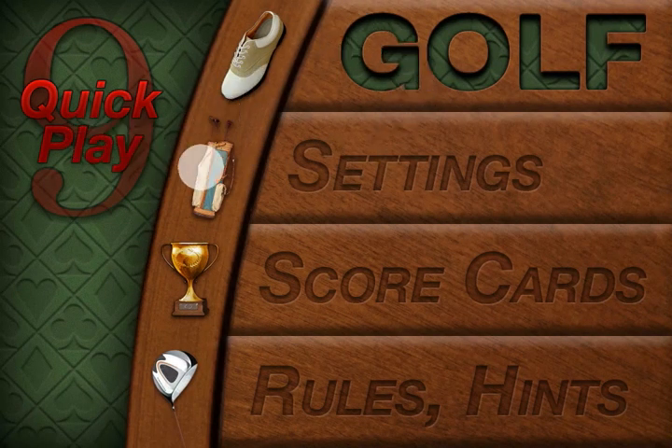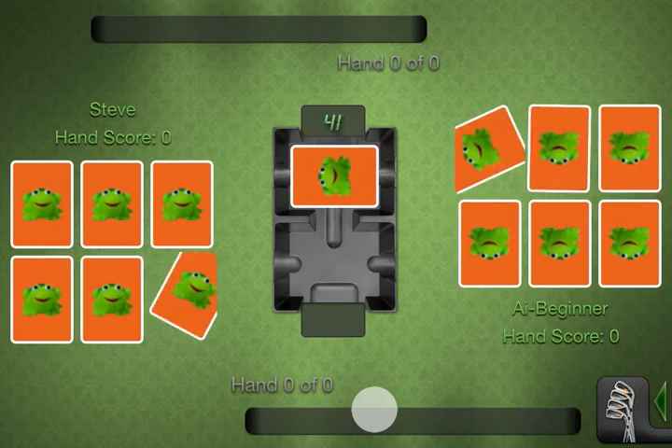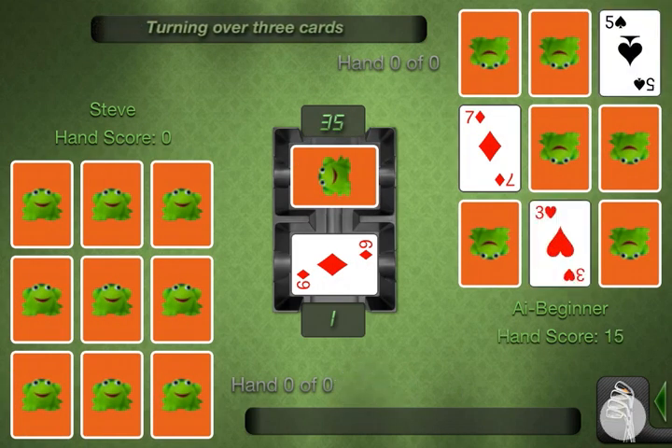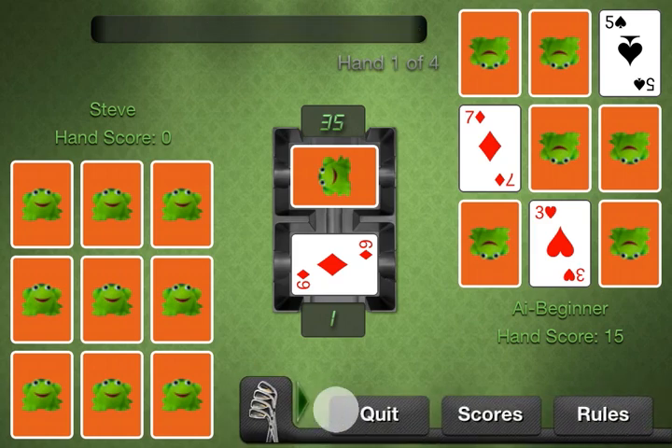There's also a quick play button after you've played your first game. That's enabled so long as you have an AI player selected. It will let you jump right to the game with the settings you've chosen and play your default number of hands right off the bat when you enter the game. That's handy.